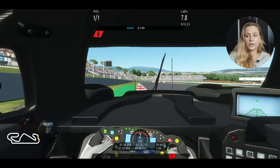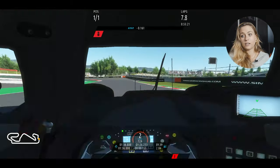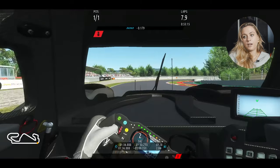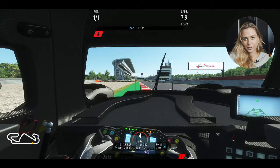But you can use everything on the exit. Stay in second for this right-hander before the chicane. Try to get it back to the right side, first gear. The chicane is just a standard one, but focus on the exit obviously to have a good run for the straight. And that was one lap around Barcelona.